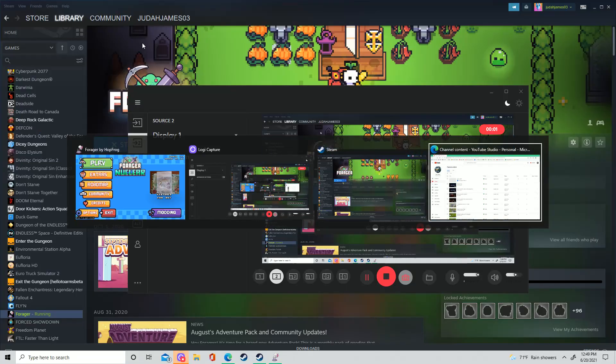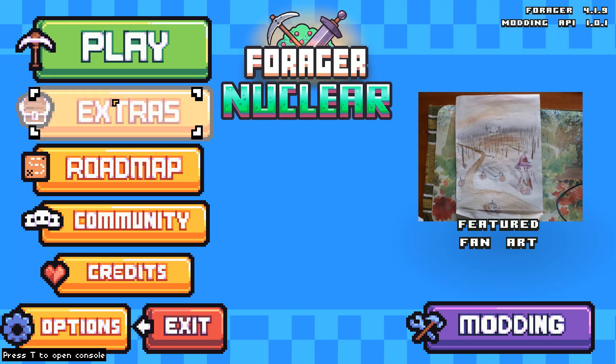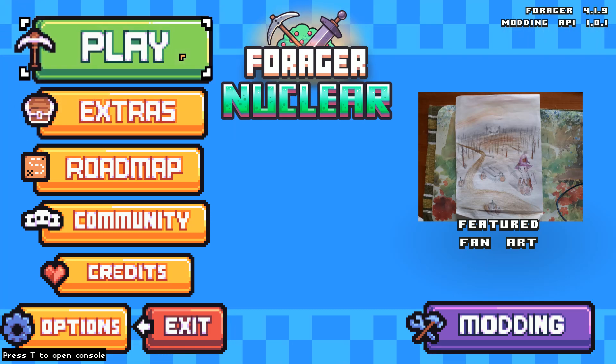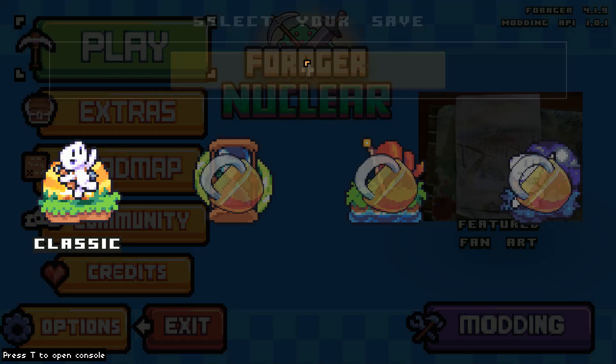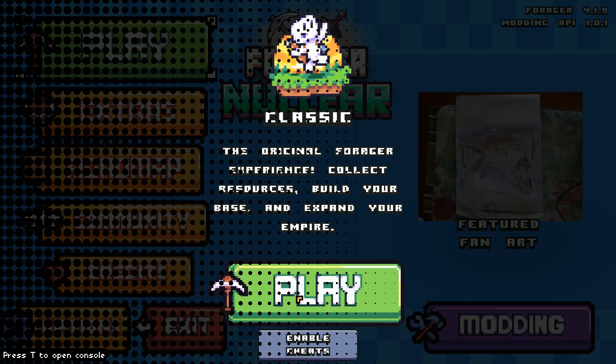Hello everyone and welcome to a new day. A game called Forwarder Nuclear — that must be the most recent update. I'm just gonna delete that because I don't know what it is. Make a new save. Plastic, I guess. Play.